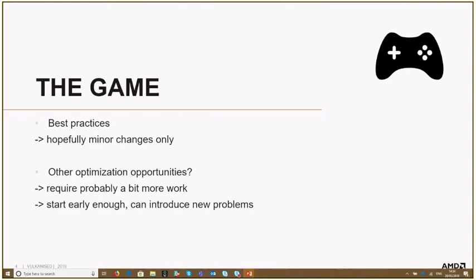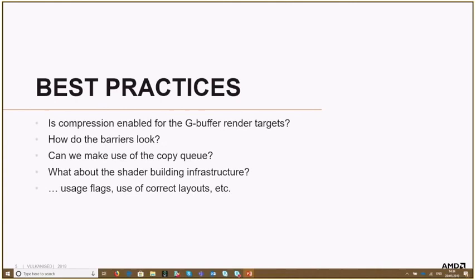When optimizing a game, you can usually do two things in parallel. One is following best practices — hopefully these require only minor changes, though not always. The other is finding other optimization opportunities, which usually require more engine restructuring and more work. You should start this early enough because it takes quite a lot of time, and you can also break some things and get new problems. Both things go hand in hand.